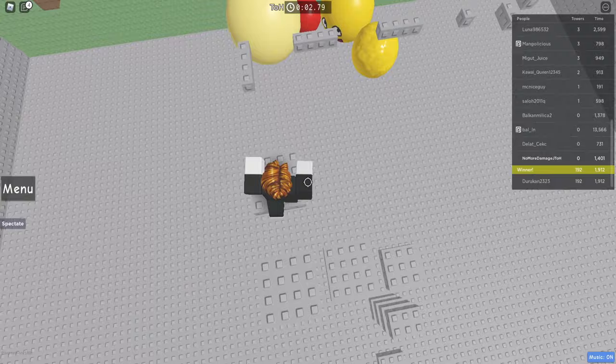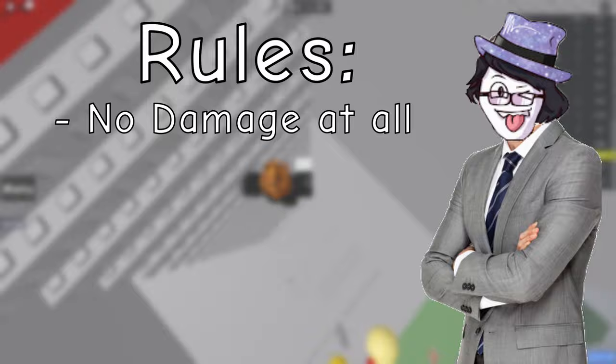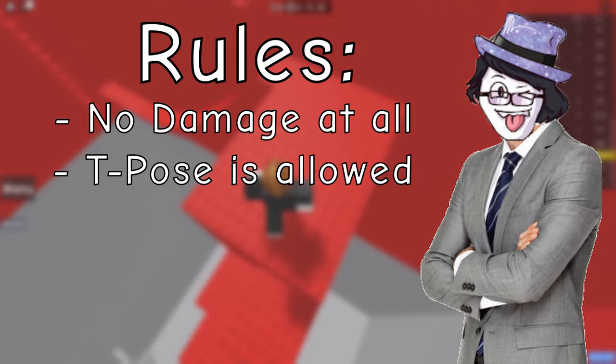Before we start, let's establish some rules. First, we are not allowed to take any damage throughout our entire journey through the Great Inferno. This includes damage from ouch bricks and other kill brick variants. If we do take damage, we have to hold down R and restart our run. Second, we are allowed to use T-pose for the purposes of squeezing through spaces.